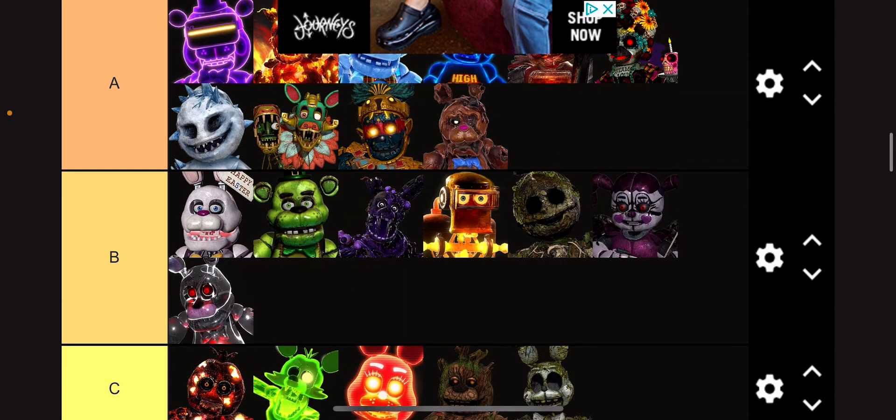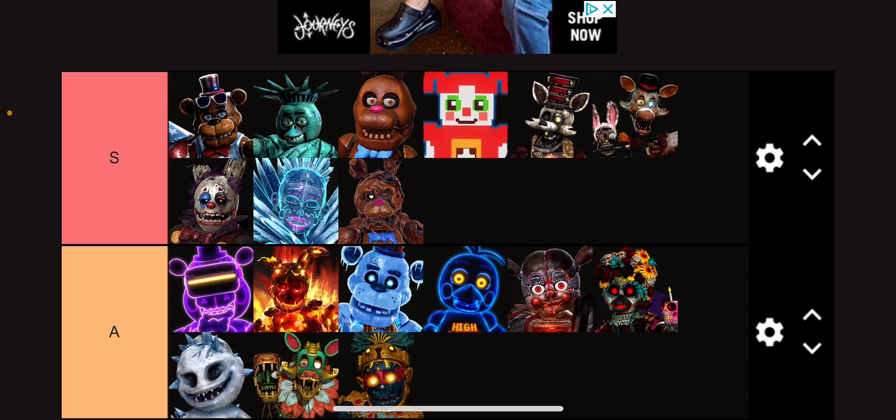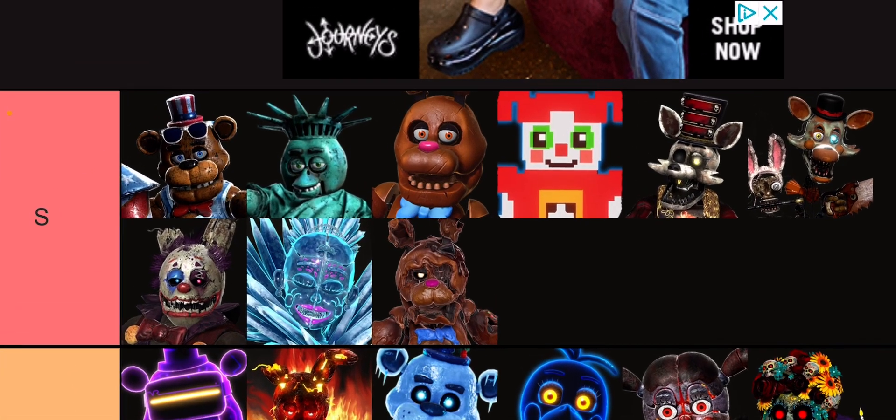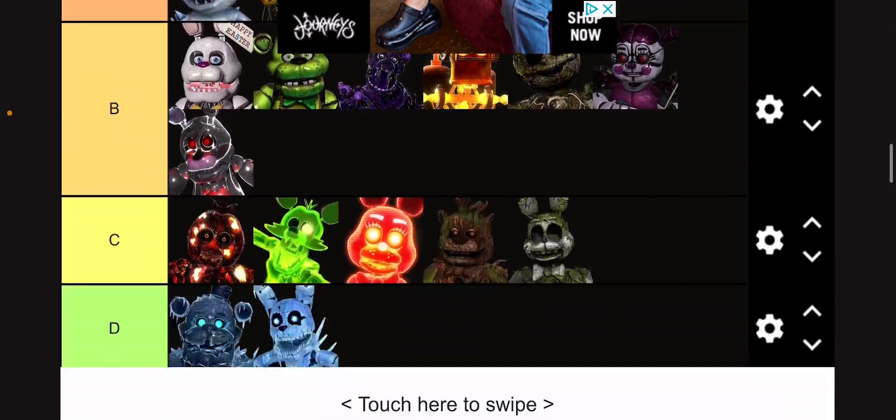Melted Bonnie, or Chocolate Bonnie, goes into S tier. It's just so gross — but in a good way. You're just like, ew, but also, whoa. And seeing these two designs, the chocolate looks way more detailed, and I love that.